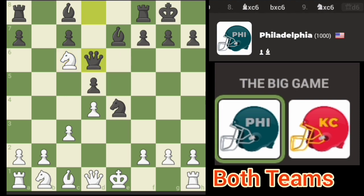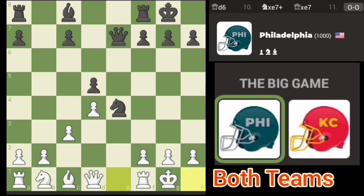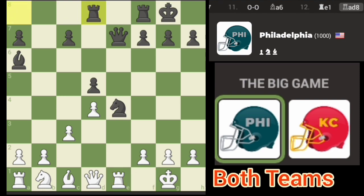It might move its queen, it might not — it moved its queen, okay we'll check there. Let's castle. Then slide the rook over, eyeballing the queen with the idea of maybe moving the bishop over. I'll try to develop this piece here.